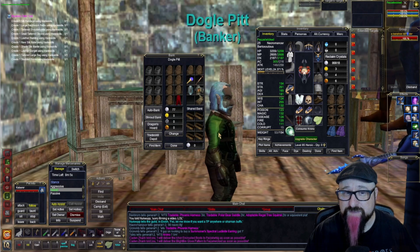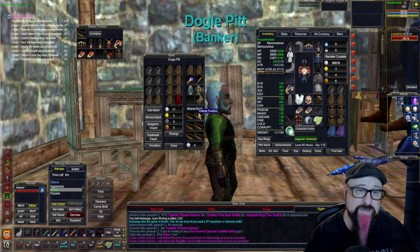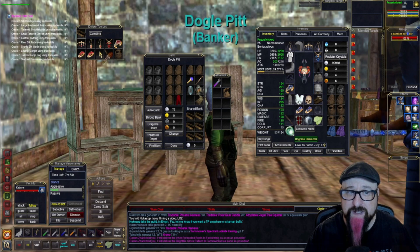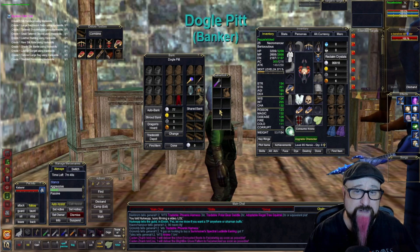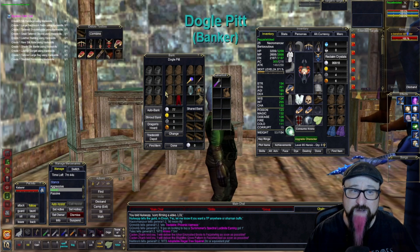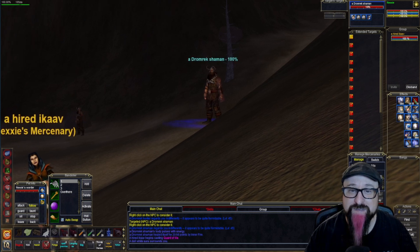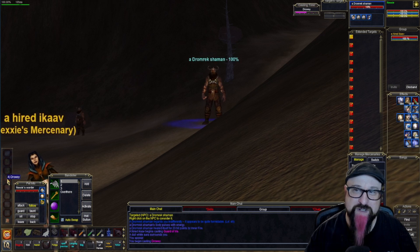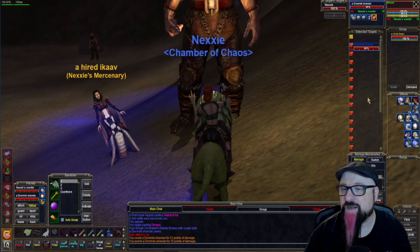Similar to parcels, the Shared Bank at any banker allows you to transfer items between characters on the same account without logging out twice. Drop an item into the Shared Bank slots, log out, log in with another character on the same account, and they can access that item directly. Finally, you can also activate certain skills automatically during combat — I'll demonstrate by pulling an appropriate dark-blue mob.